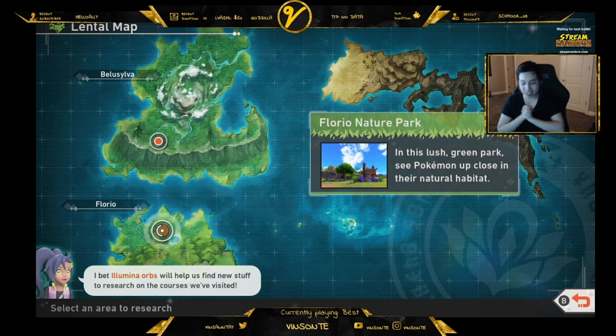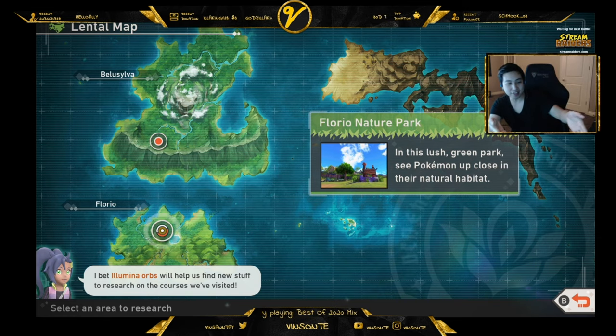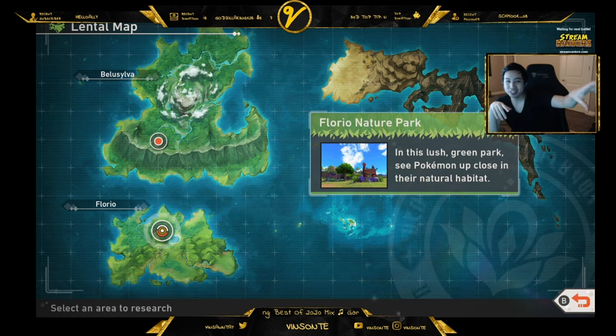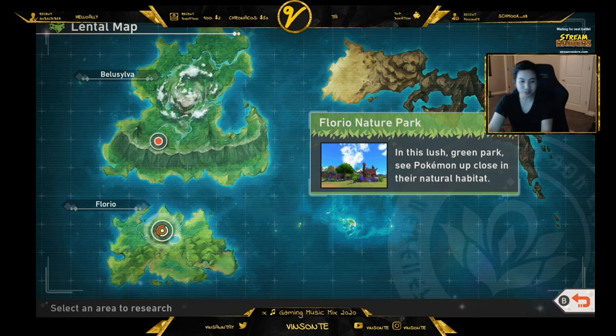Yo, Vesant here. So if you guys get lost in Pokemon Snap and don't know what to do, you'll see on the bottom left when you go to the research — they have characters that tell you what to do next. So they just recently talked about Illumina Orbs, right?